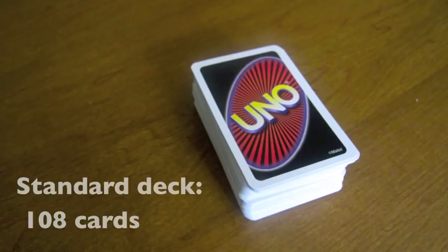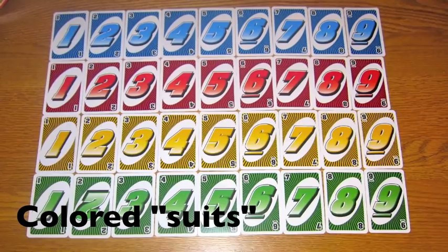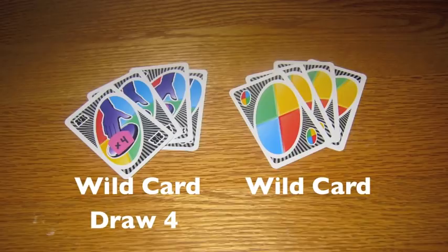In a standard UNO deck there are 108 cards. Cards come numbered 1 through 9 in 4 different colors: blue, red, yellow, and green.